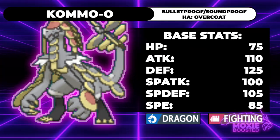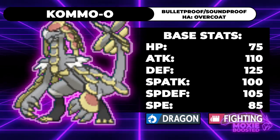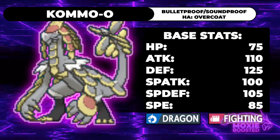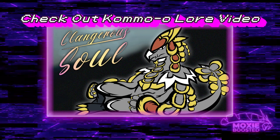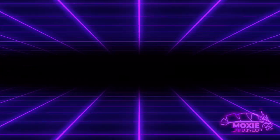Speaking of stuff that didn't happen in Sun and Moon — in Ultra Sun and Ultra Moon, Kommo-o gained access to an exclusive Z-move, which would grant it plus one in every single stat after dealing massive damage to both opposing Pokemon. From that point on, Kommo-o would be able to use those raised stats to sweep. Also, Incineroar got Intimidate.